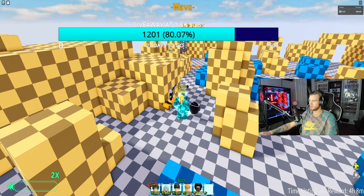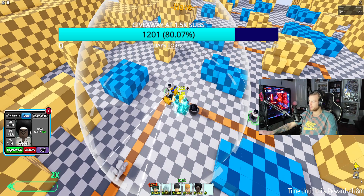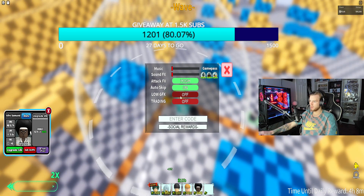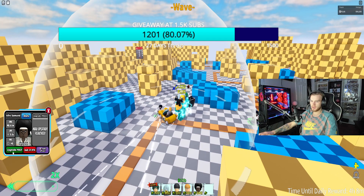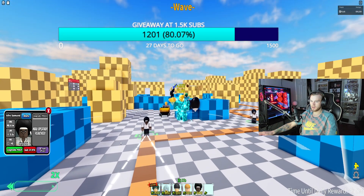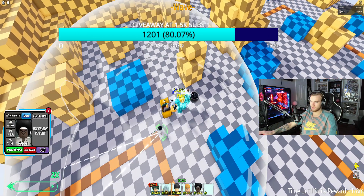I'm not sure if this is bugged or what, guys, or maybe they haven't really just released the animations on this guy yet. I do have my effects up and my low graphics off. So he doesn't actually have an animation for his attack.